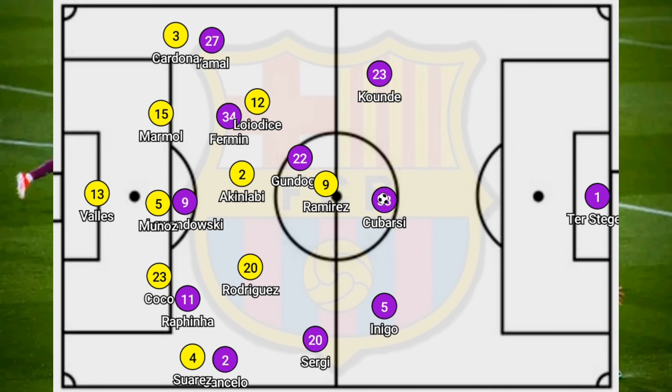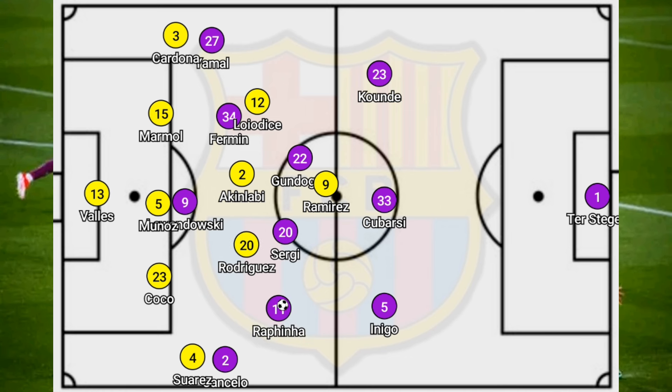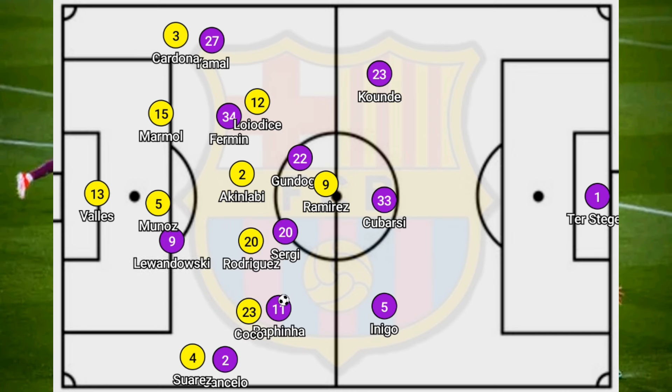Sergio Roberto didn't go into these plays. Instead, he stayed closer to keep this player coming closer as well. And then it was actually Rafinha to come and get the ball. At times, Rafinha was actually man alone to receive the ball here, because this player cannot go out. Then Sergio Roberto has the ball and Rafinha was open — this player couldn't follow because that would leave the space open. Props to Xavi for doing this.